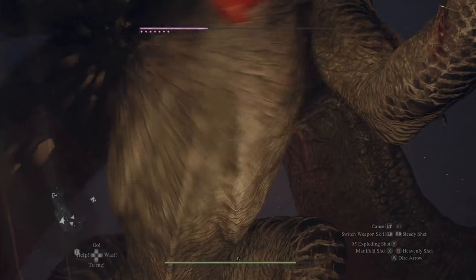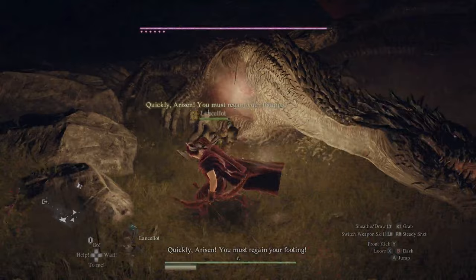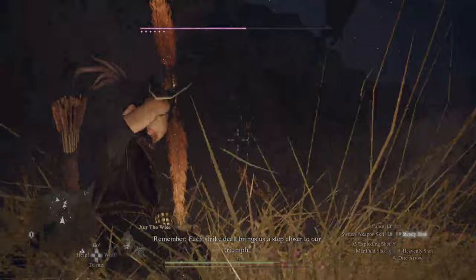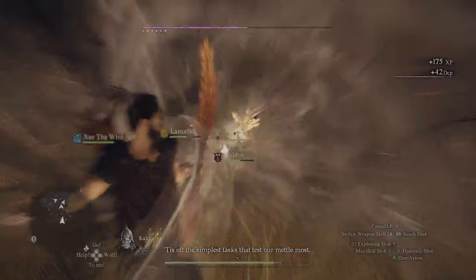The Heavenly Shot is essentially a very targeted, very powerful single shot that uses up all the stamina in your stamina bar, but it knocks enemies far away with tremendous force and can sometimes one-shot tougher enemies. Overall, that is how you complete the questline with Glendweer and unlock the archer mastery.